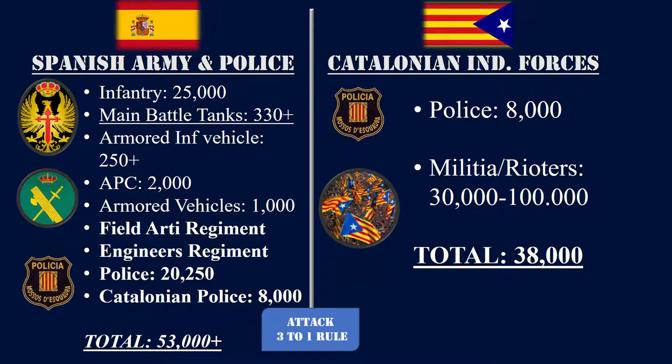Now we are going to compare the different forces that will fight in Catalonia. To put these numbers into context, we assume that the Spanish units are composed of 25,000 soldiers of the army, 20,000 civil guards, and 8,000 Catalonian police, making a total of 53,000 soldiers. On the other side, the separatists have 8,000 police rebels and 30,000 militia, making a total of 38,000 soldiers.